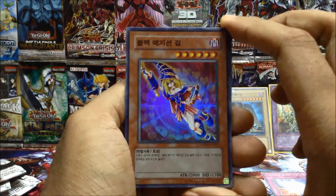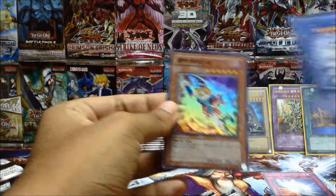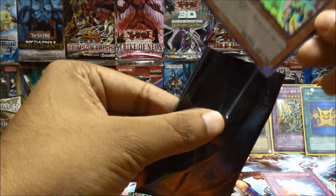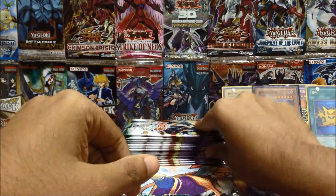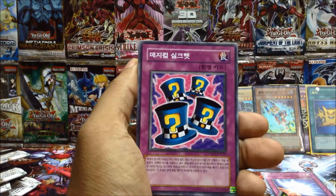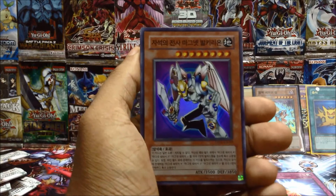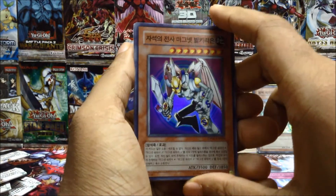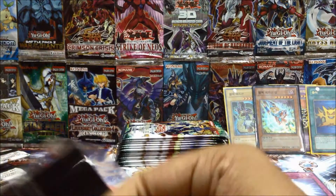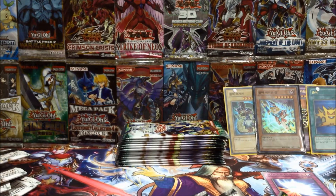Dark Magician Girl — that is pretty awesome! So we now have both Dark Magician and Dark Magician Girl. Let's put that in a sleeve. That is a pretty nice-looking Dark Magician Girl — one I have not seen before. Swords of Revealing Light, another Magnet Warrior as a super rare — awesome! And Big Shield Gardna. Come on, give me some proper sleeves — I'm running out.